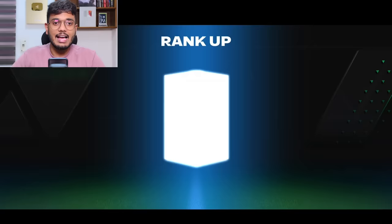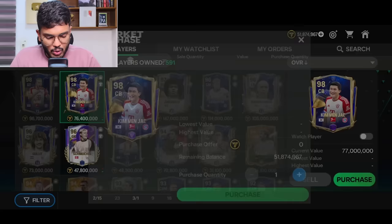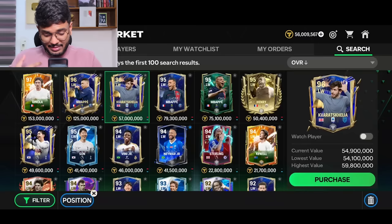We sold Mostafa Y for 18.9 million — 51 million coins remaining. I think I'm going to sell Kim Min-Jae back and get his 97 rated card because my plan has changed. After 10 minutes of brainstorming, I've concluded that reaching 98 OVR is very achievable. I've got 56 million coins left, plus a couple more from selling some 80 to 85 rated players.